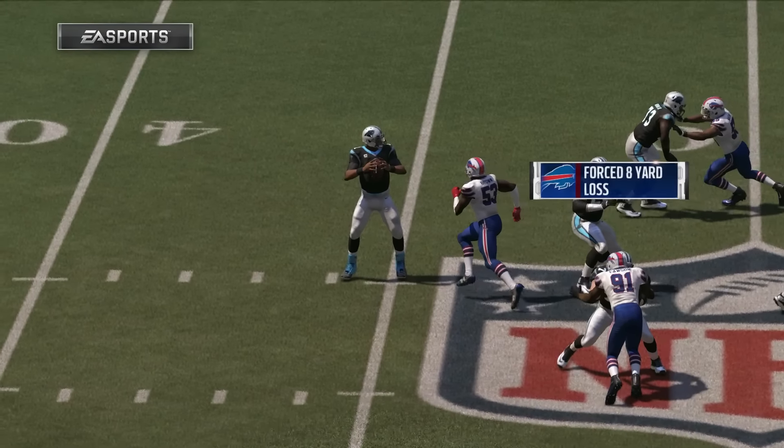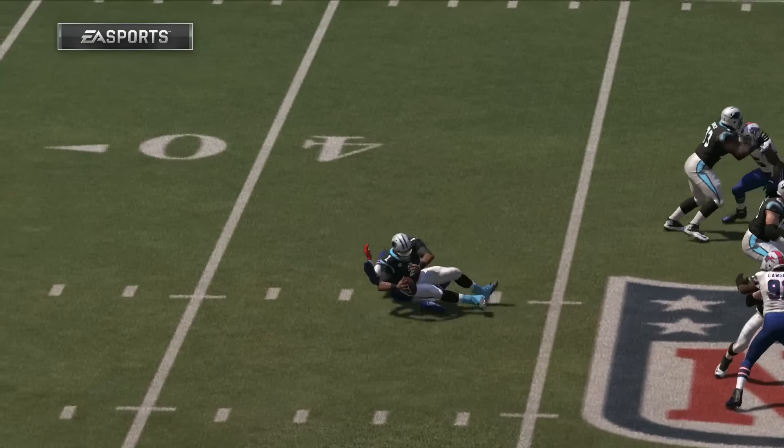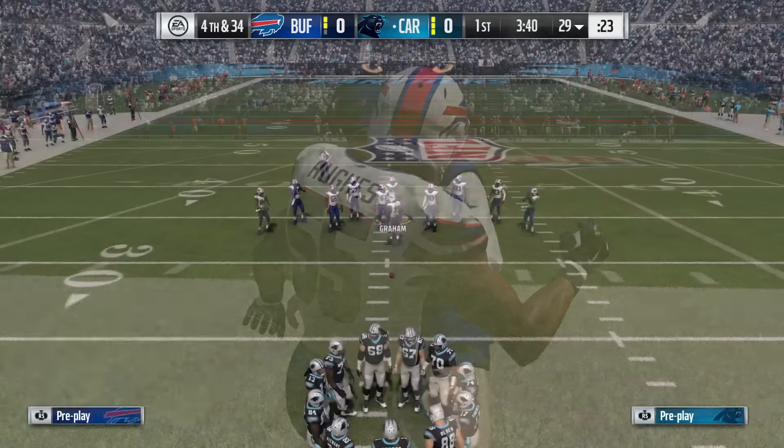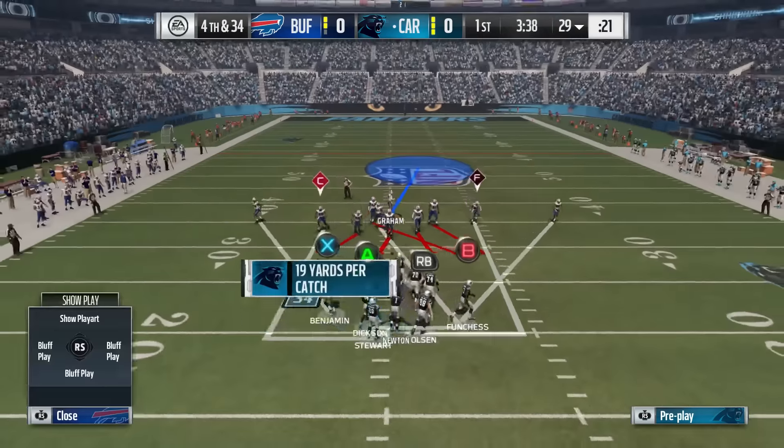Here we have Zach Brown from the Buffalo Bills going through that B-gap to get a sack on the quarterback. Now this is not a guaranteed blitz every single time — if your opponent blocks the running back, this will get picked up.